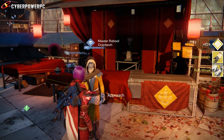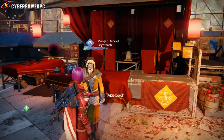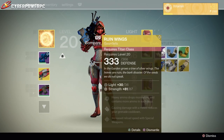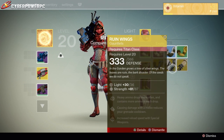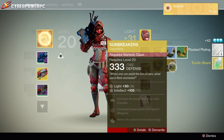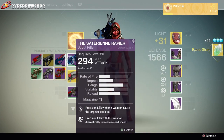We got the Ruin Wings - and oh you scumbag, Master Rahool, you are a scumbag! That's hilarious. So yeah, I got Ruin Wings for a Titan and I have three Hunters, so that's useless to me. I can't believe I just paid motes of light for Ruin Wings.